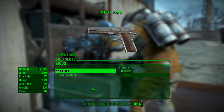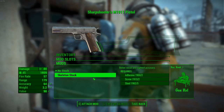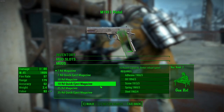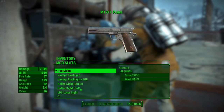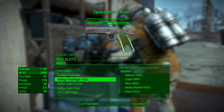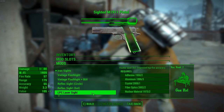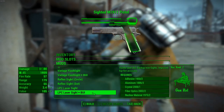You can actually add a stock to this pistol, so you can have no stock or the skeletal stock. For magazines you have the 7 round, 10 round, and 25 round magazines, each with a quick eject variant. For sights you have the iron sights, vintage flashlight, vintage flashlight with built-in iron sights, the reflex sight, circle and reflex sight dot, the LPC laser sight, and the LPC laser sight with built-in irons.